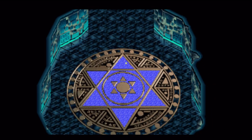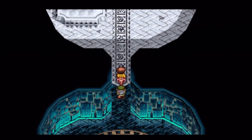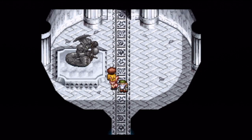Anyway, you activate those four orbs, you go down here, and you get teleported. You can tell we're not in a battle area because we can move around really fast like this.